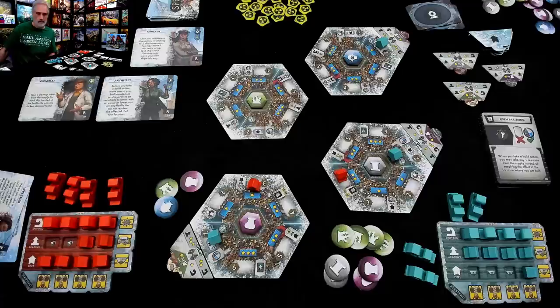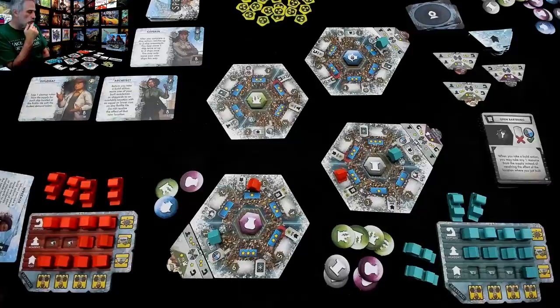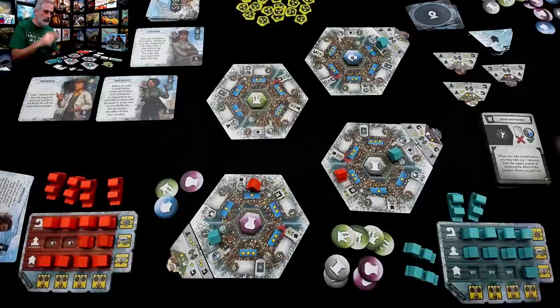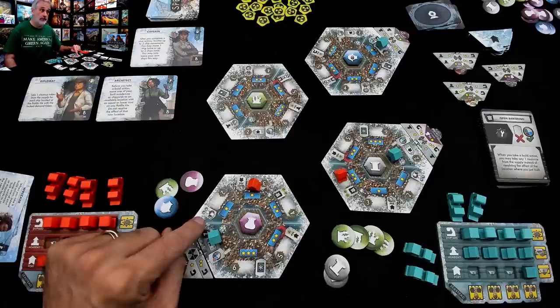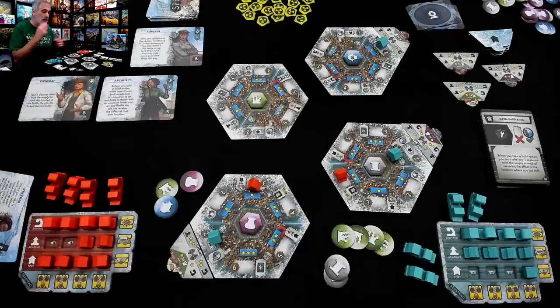I think Jen's going to put her mad port run on hold. She's got one more cheapy port she could do over there, but Jen wants to take advantage of the Decree I just made. So Jen's going to take her two artifacts and build over here where she needs two artifacts. This is a space where normally you'd have to exhaust a specialist to get some resources, but Jen says she doesn't want to do that — she'll do some open bartering and just get a resource for free.